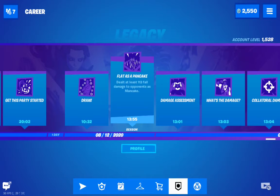'Flat as a Pancake' — deal at least 13-14 damage to an opponent as Mancake using fall damage. To do this, I landed only at the edges, built up like ten floors and built a house on top. Then in a duo or squad match I knocked an opponent, broke their structure, closed them inside, and destroyed the ramp so they fell and took fall damage.